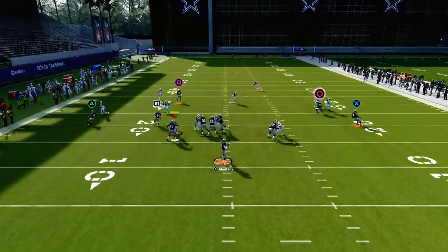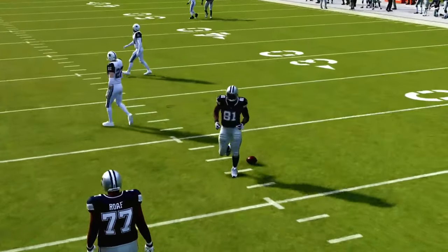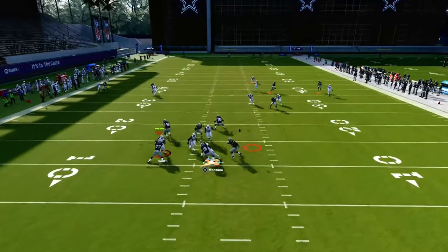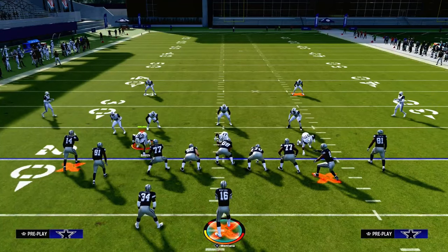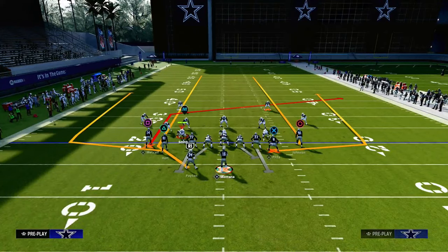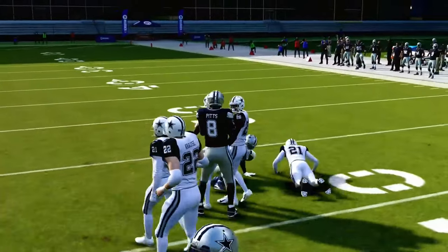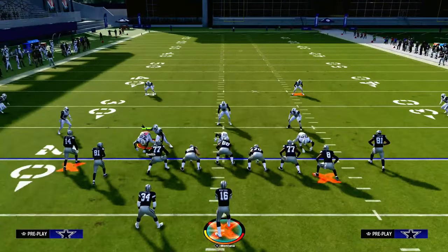As far as man coverage goes, your main read is going to be your post route — the hitch is actually kind of an underrated route too. The main read if they run man coverage on you is the slot receiver on the post. The running back can actually get open pretty good this year against man coverage, and that hitch gives you a real quick cut. That's what we want to hit against man to man coverage. You can find that same route, slightly different but very similar, out of the play post will drag.